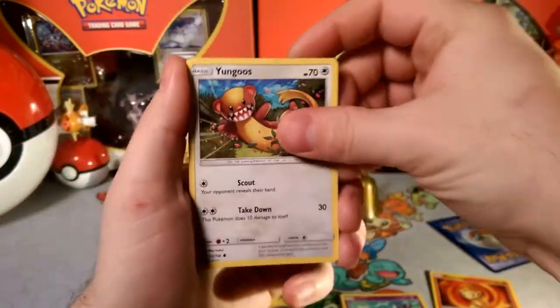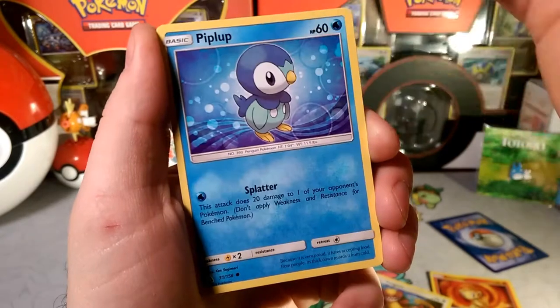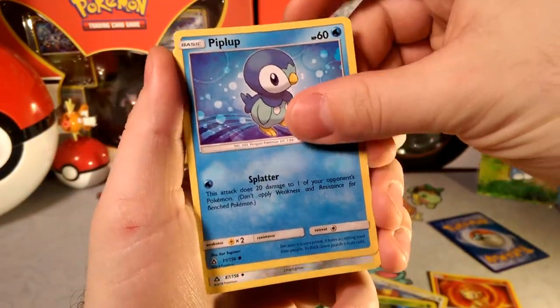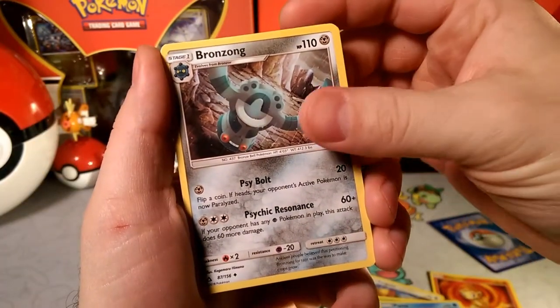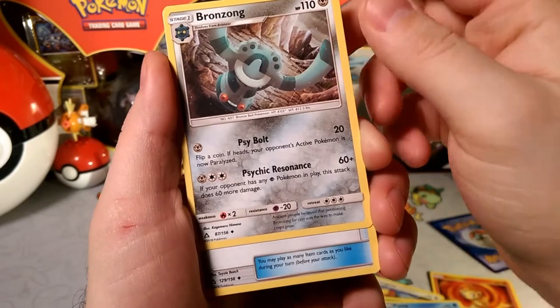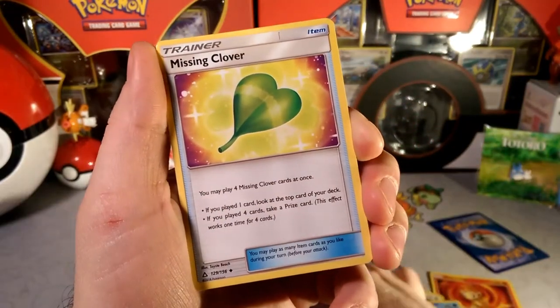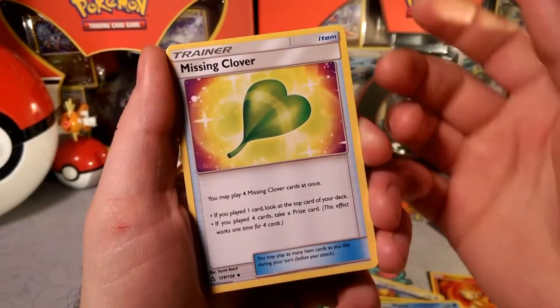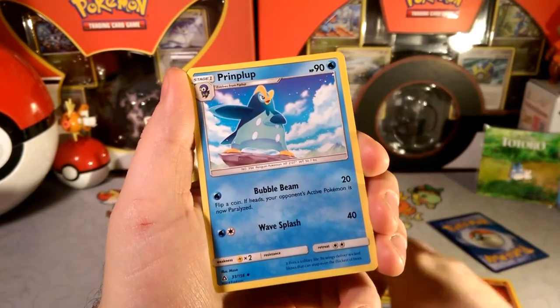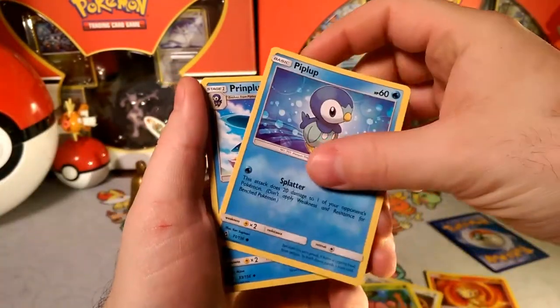We also have the Skorupi — look at that penguin right there, casting some shade! With that Splatter throwing 20 damage. We have another Bronzong — got one of those yesterday too. Cool attack with Psychic Resonance, maybe it can do well against Tapu Lele. And Piplup — we're doubling up on penguins with that evolution.